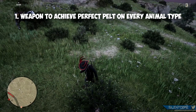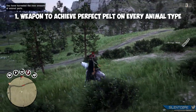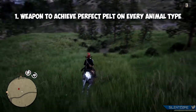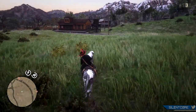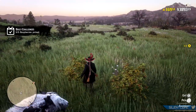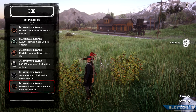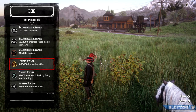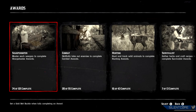The last tip is to have at least one weapon that can achieve a perfect pelt for every animal size, which will be particularly important for the trader role. For small animals, the only weapon that achieves a perfect carcass is the bow with small game arrows. For moderate-sized animals you'll need the varmint rifle; for medium I like to use the repeater as it's easy to use. For large animals you have more selection — you can use the bow or rifles. Just make sure you have the ability to get a three-star pelt on every type of animal.